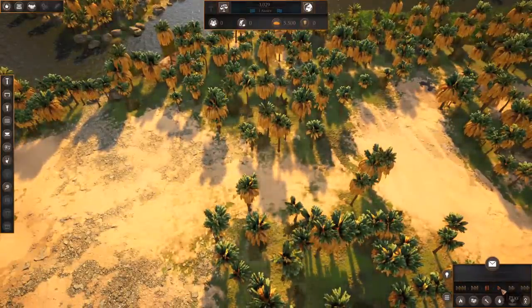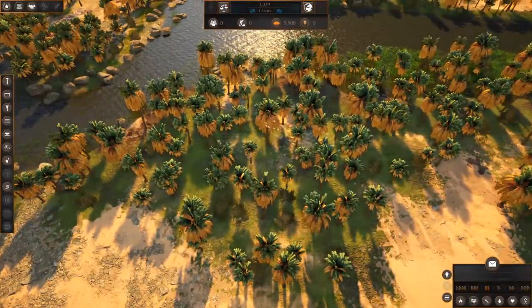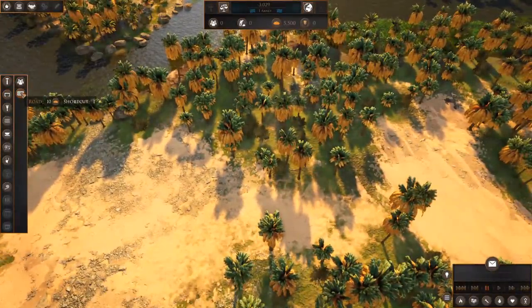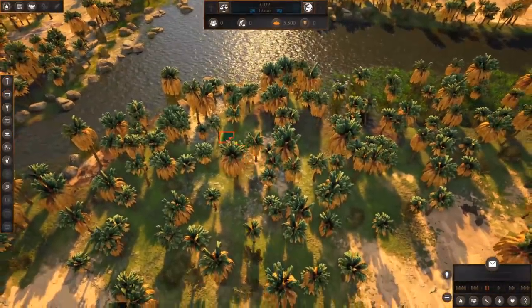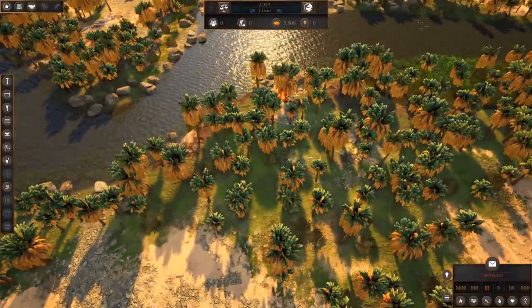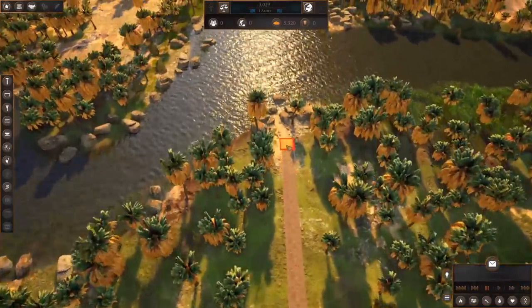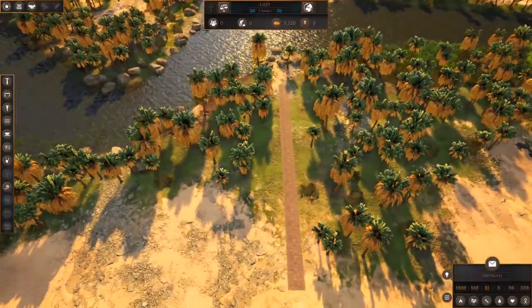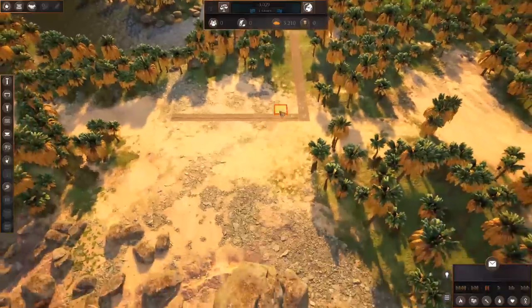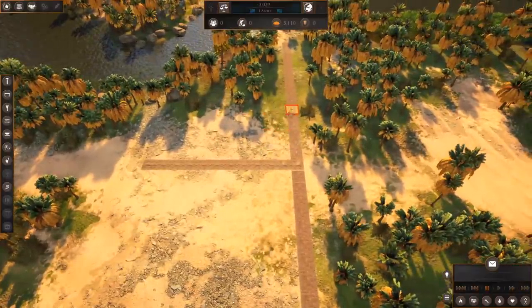Let's pause the game for a minute — the birds are still flying, I'm not sure if that's intentional when paused. The first thing we need is roads. I want to preserve this forest the best I can, so I'm going to take a road that runs through it. I'll put our main area over in this cleared-out space so we aren't wasting trees. We'll have a nice little T-junction.